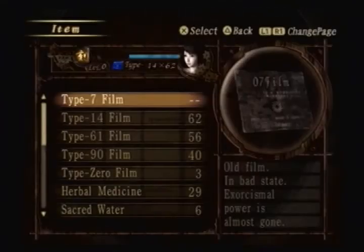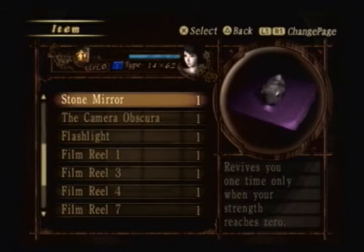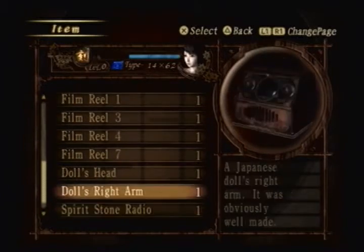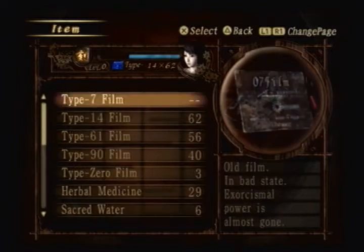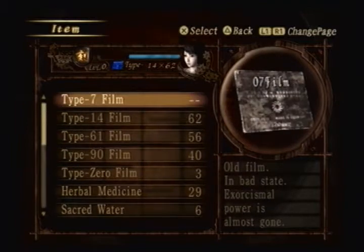Welcome back everyone to the next installment of Fatal Frame 2. We've been running around the Kiryu house trying to recreate a doll, possibly to resemble Azami. We have the doll's head and doll's right arm. I suspect we're missing two pieces — the doll's left arm and possibly the eyes. So I'm going to head to the storeroom with the window on the first floor.